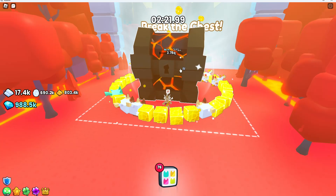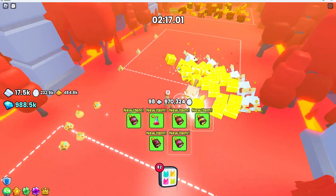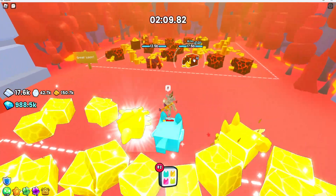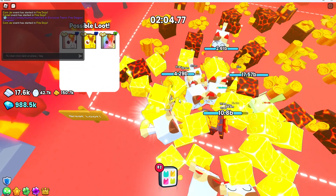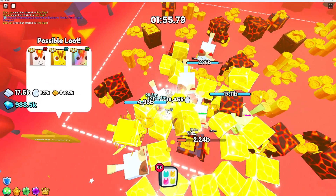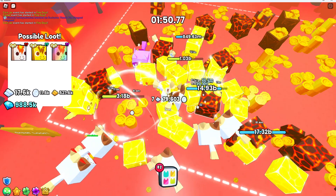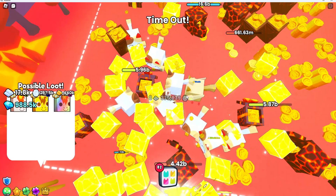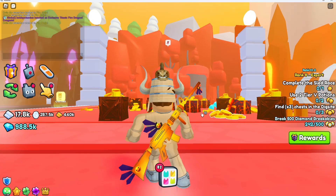We got six items from that one, and now we can just farm this because there's a possible reward of a huge pet if we just farm these chests — which is another reason why it's good to have huge pets with strong attack damage. We got pretty unlucky in this little area over here and didn't get anything, not even any enchants.